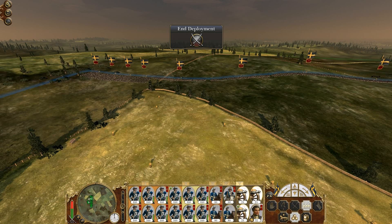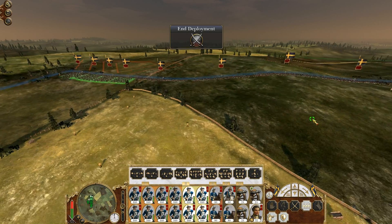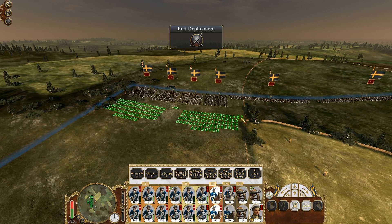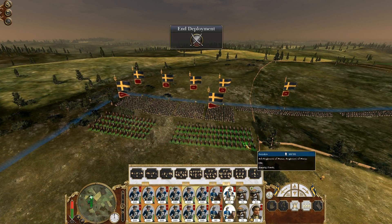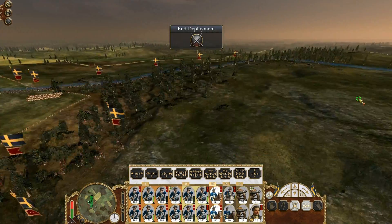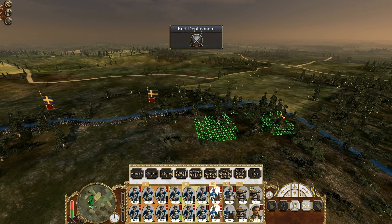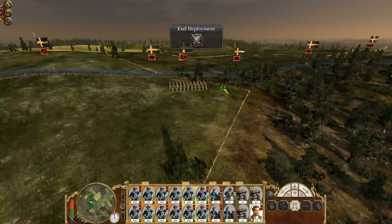I'm going to split my cavalry units into two groups, and my artillery into one group. Some of my cavalry are going to follow the flanking force, and this other flanking cavalry force is going to go the other way. I'll split them up there for now. My general is fine right where he is.